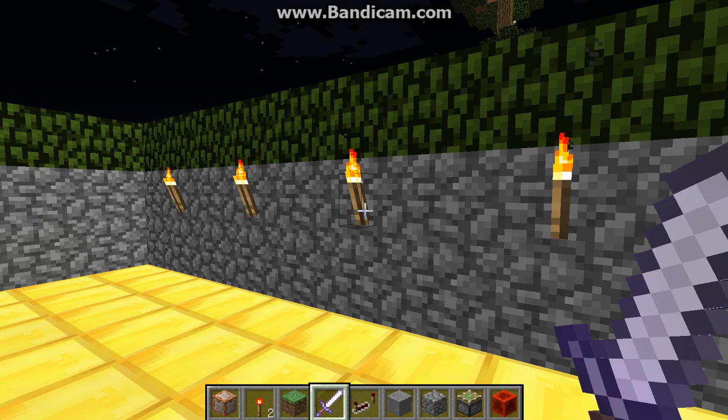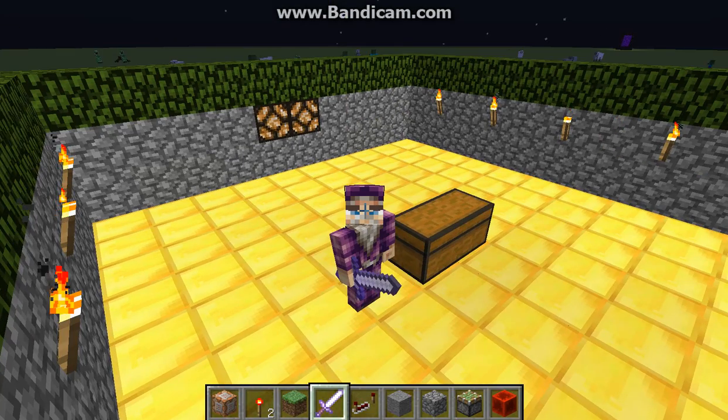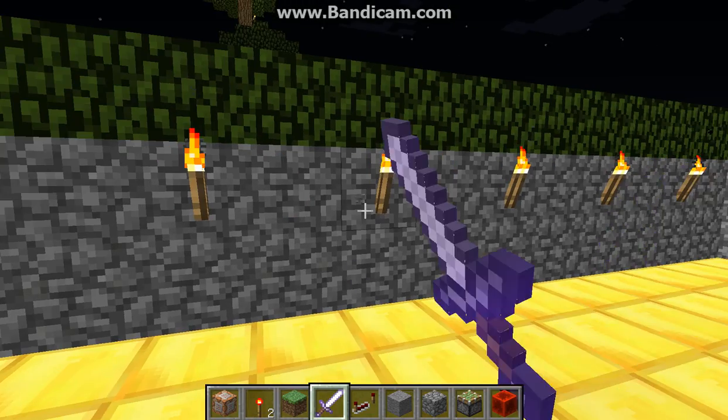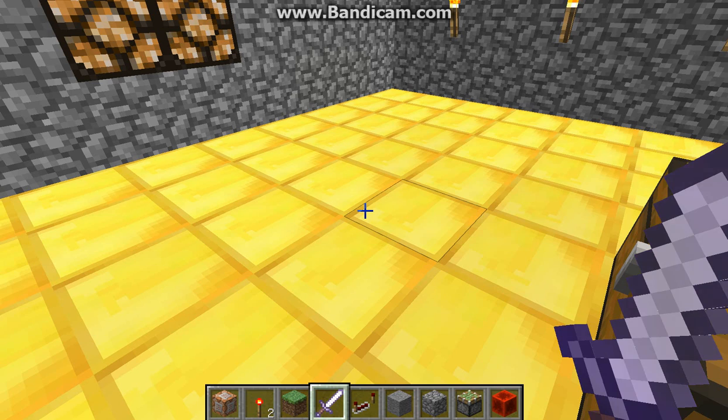Let me explain what the storyline is. Basically, there is a lemon village — I'll get to why it's a lemon village in a minute. A bunch of zombies want to destroy it, so you have to go and flip this lever so you can be teleported to the resources zone. I'm not going to go over there because it might be spoilers. You have to gather the resources and create weapons and armor, and then once time is up, you will be teleported to the lemon village.